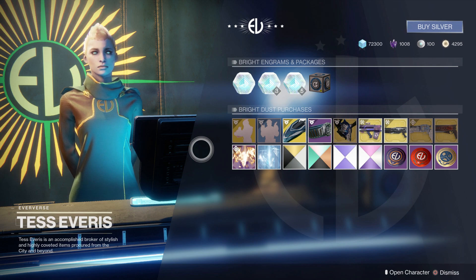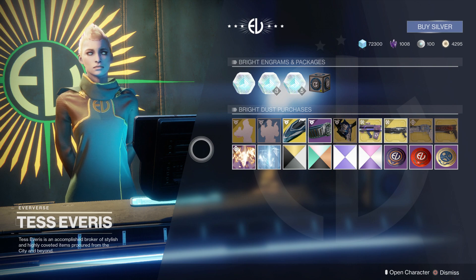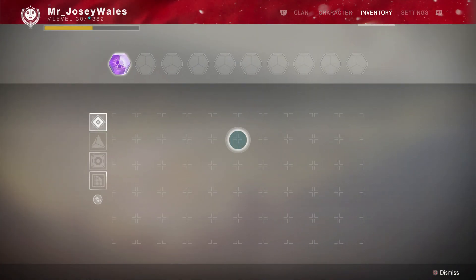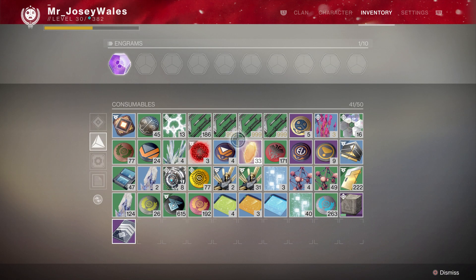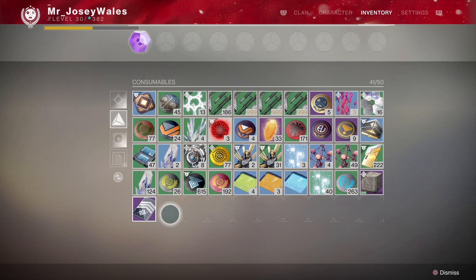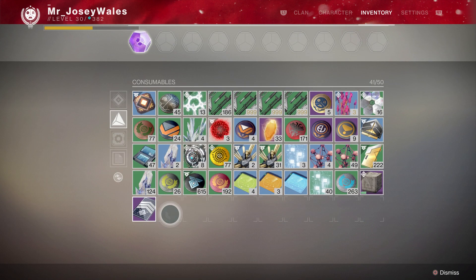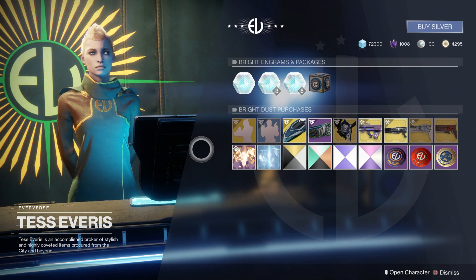This was a change done intentionally — they took out the prismatic matrix presumably to see what kind of impact it has on silver sales. I think that's an underhanded move, especially with a lot of people possibly saving up their prismatic matrices. If I look at my inventory right now, I no longer have any — these used to be in your consumables, up to three per account. I'm not a fan of it, so let me know what you think in the comments.